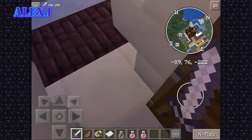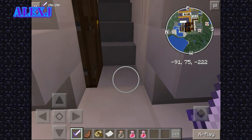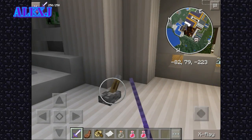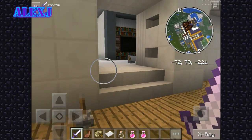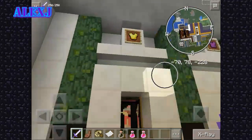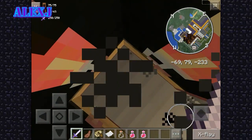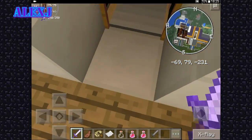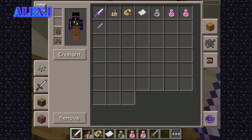Here we have some balcony. Let's go to the next area and close that. Okay guys, so here — if you can see here — I have leather boots and leather leggings.